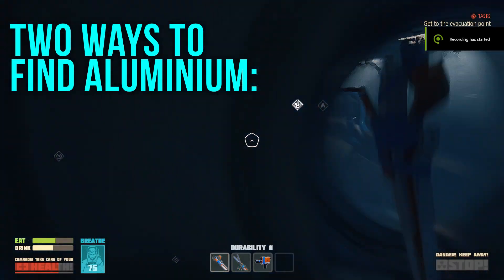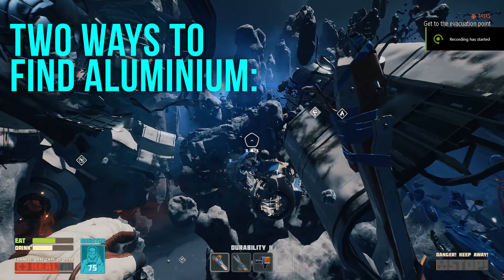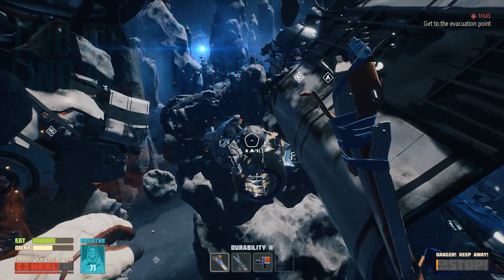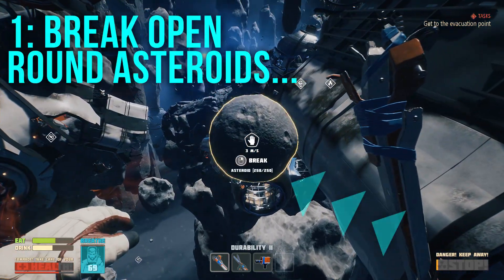How to find aluminium. Here's two ways. Break open round asteroids.